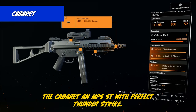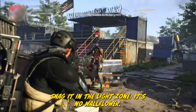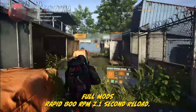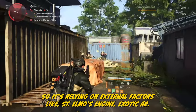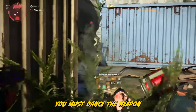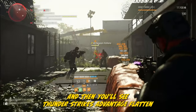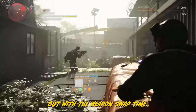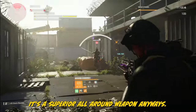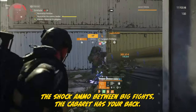The Cabaret is an MP5ST with Perfect Thunderstrike — adding a juicy 40% amp damage to shock targets. Snag it in the Light Zone: full mods, rapid 800 RPM, 2.1-second reload. Here's the twist: Cabaret can't shock, so it's relying on external factors like St. Elmo's Engine Exotic AR. To capitalize, you must juggle between the MP5 and St. Elmo's Engine, and then Thunderstrike's advantage flattens out with the weapon swap time. In the end, you'll just wholeheartedly embrace St. Elmo's — it's a superior all-around weapon — but if you're looking to stretch out the shock ammo between big fights, the Cabaret has your back.